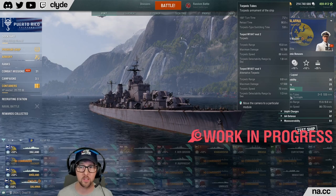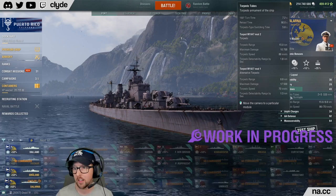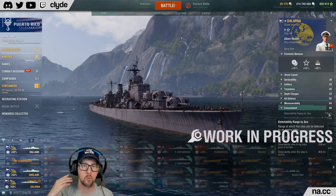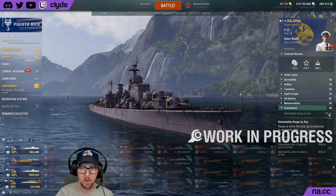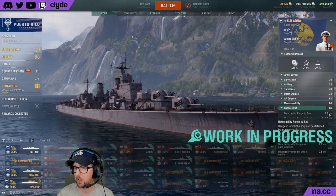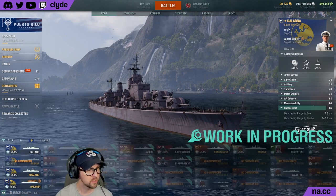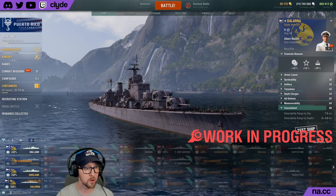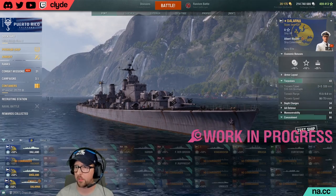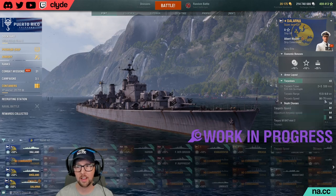The detectability of the 8km torps is much lower, but enemies might spot you when you launch them. Concealment is 7.5 base — before adding a module or customizing the captain. Doing the math: 7.5 times 0.8 gets us to about 6 kilometers. That's the torpedo trick: the slash notation shows 15/8 kilometers and 86/70 knots on a single ship.